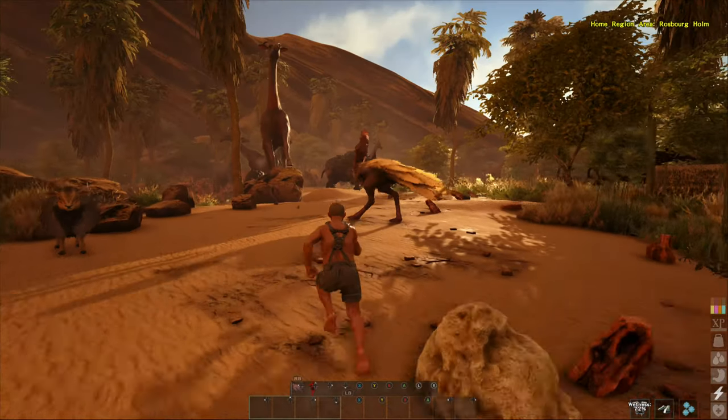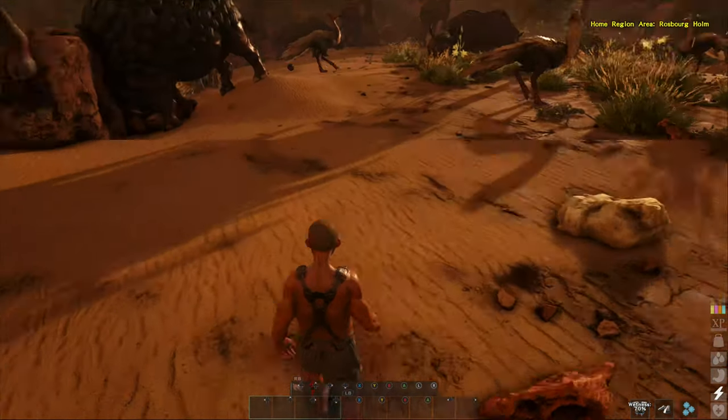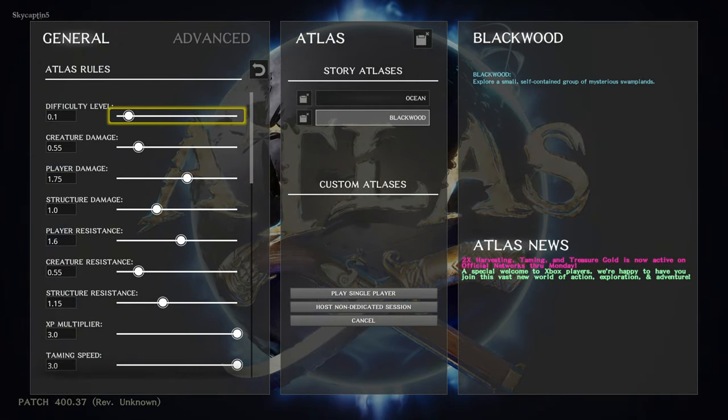This is Atlas on Xbox One X. In Atlas, we have a couple of different options: join an online game, tutorials, or single player/host. So these are kind of the options here.